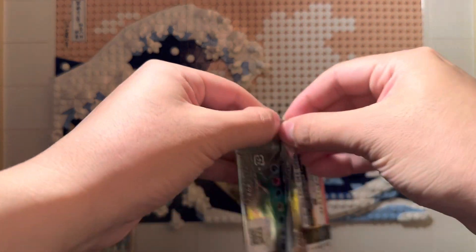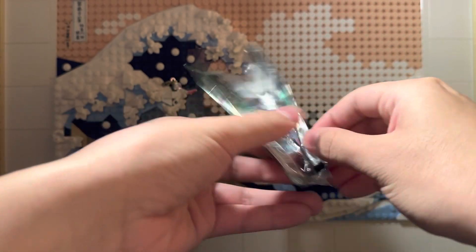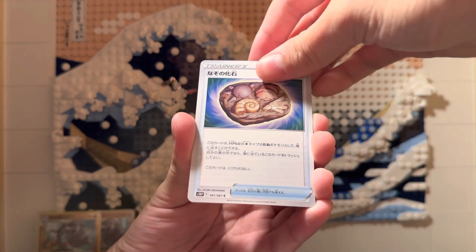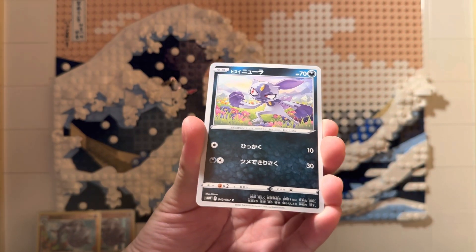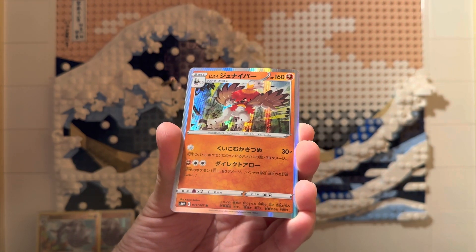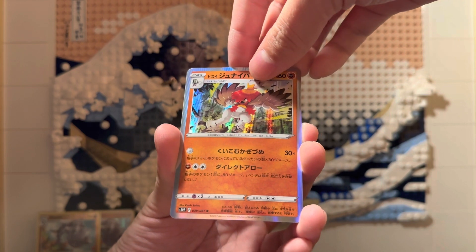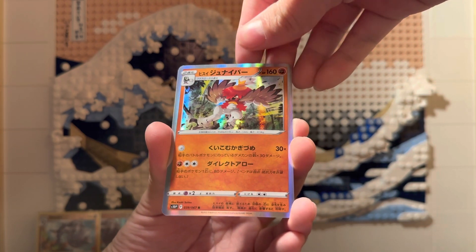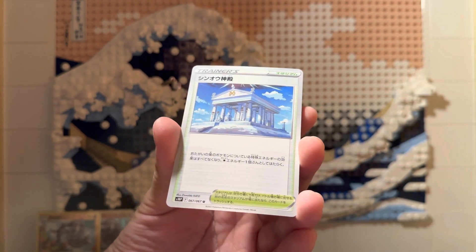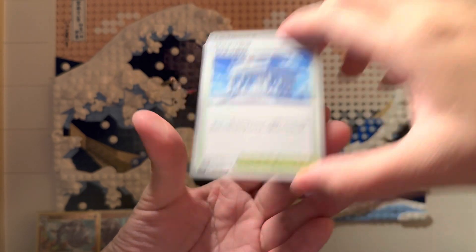This one's always generally quite fun to open. We'll have this Gastrodon, I believe. Some fossils. Hisurian Sneevil. I've forgotten the name of this one, but it is the evolution of Rowlet — Decidueye maybe. Last one, a trainer card. It's a Pantheon-looking thing.